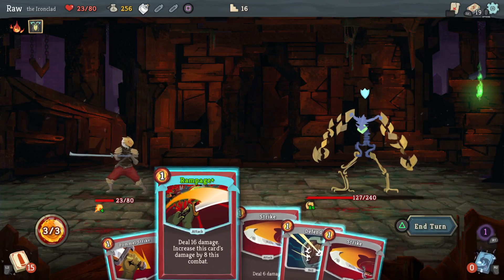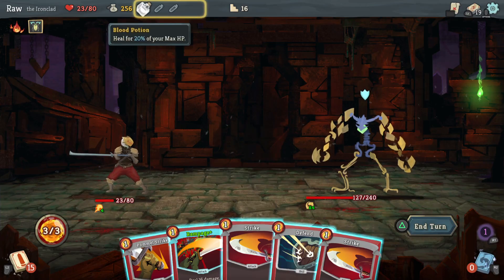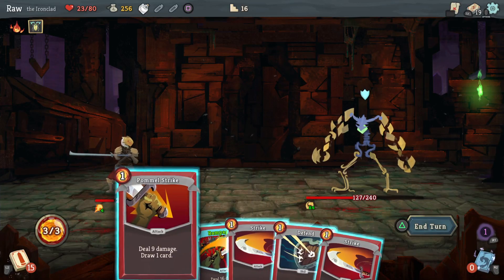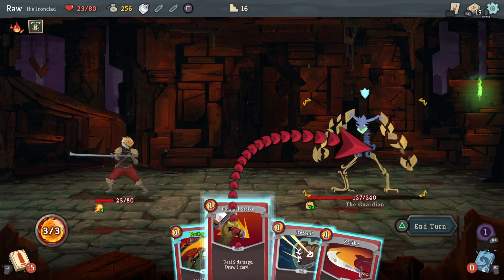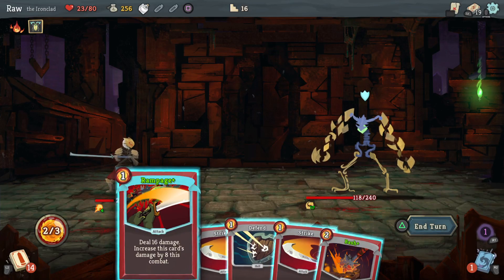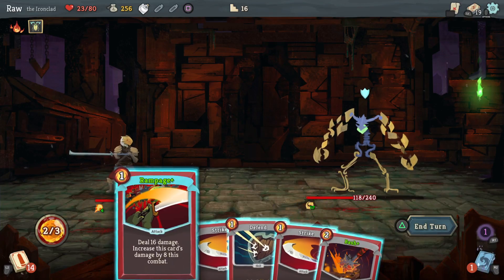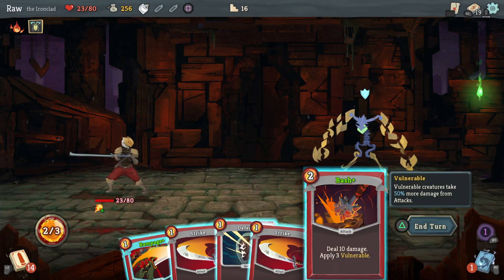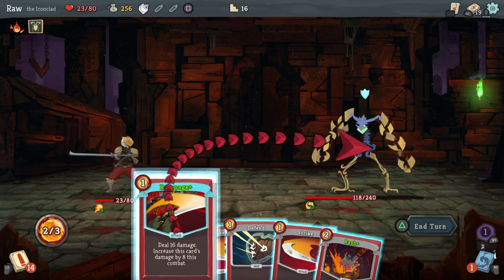He's about to go on — what is he doing? This enemy intends to block on its turn. I can heal for 20% of my health if I need to. Let me see what other card I get first. Bash: 10 damage and 3 vulnerable. I'd rather take this Rampage for 16 damage — bump that up by 8 the next time it comes around. But he's blocking next turn so I won't be able to take advantage of it, so let's get this while I can.